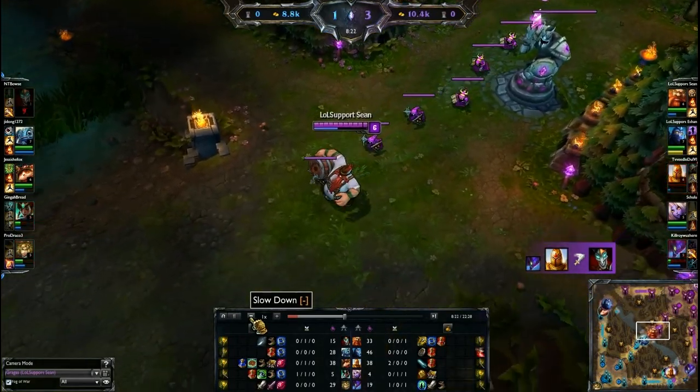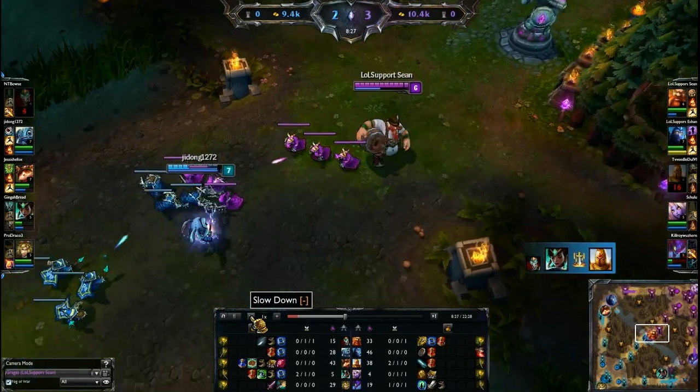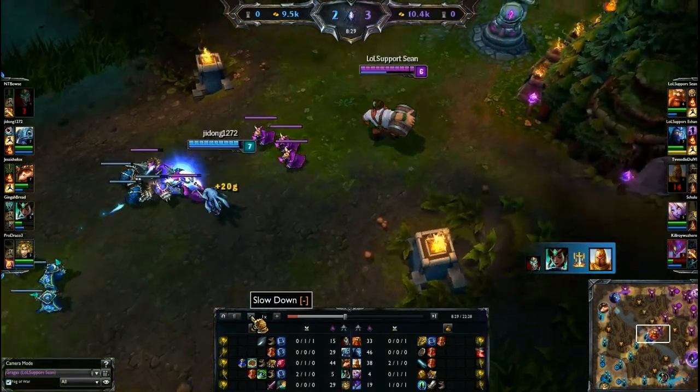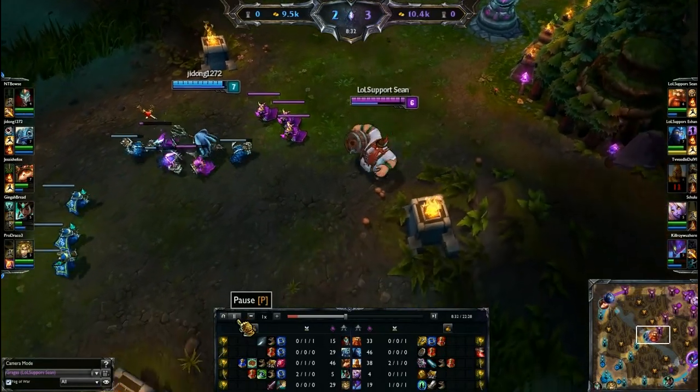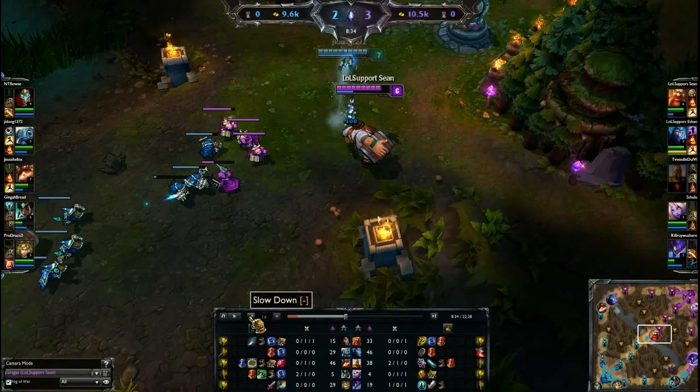In the laning phase, Gragas is very high on mana cost so keep that in mind. Right here you see the Fizz gap-close on me with his Trident Strike, then Playful Trickster. Knowing how Fizz works, I know all his escapes are now gone. So if I use Explosive Cask, he has no means of escaping other than Flash.